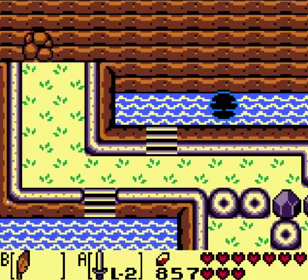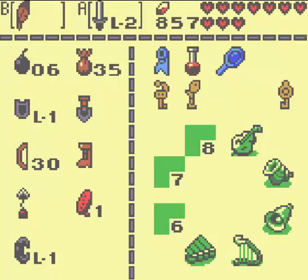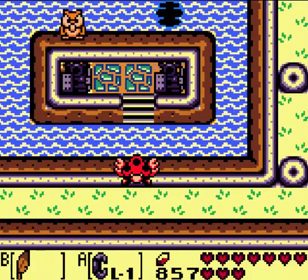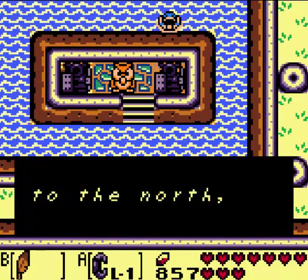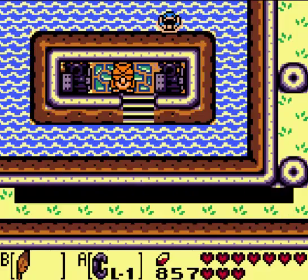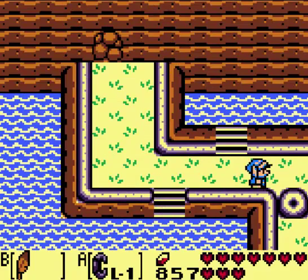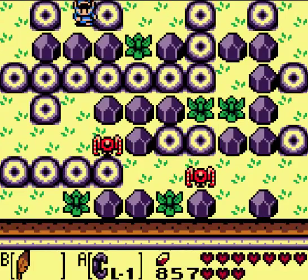I believe that goes to a fairy fountain. Let's go ahead and go down here real quick. We talk to the owl. Hoot — there are two shrines, one to the north and one to the south. First, head south where ancient ruins speak of the Wind Fish. You will learn much there, hooty hoot hoot. Alright, so let's head south. Last time I did this I just headed south anyway.